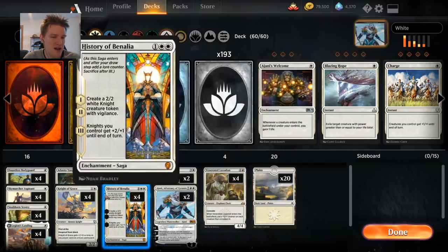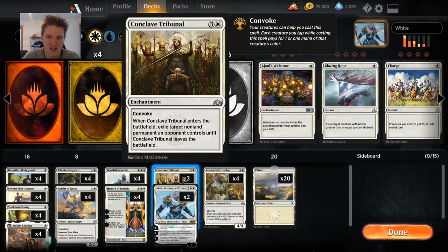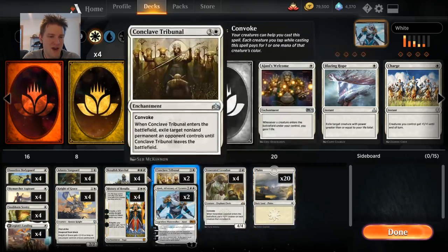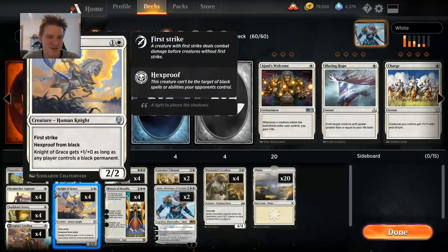Twenty plains — very straightforward, not a lot to be said. If you wanted to build a sideboard, cards like Tocatli Honor Guard would be very nice. Go back and watch the Ellen Bogan pro tour winning video and see some of the sideboard choices. Baffling End and Conclave Tribunal would be other interesting choices if you don't want to use the red splash.